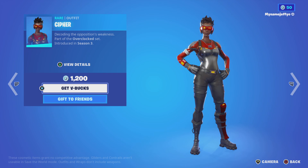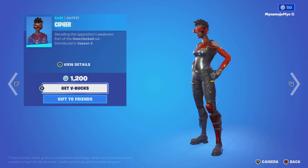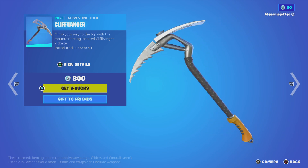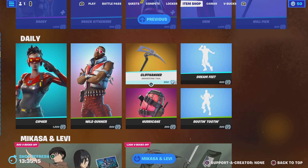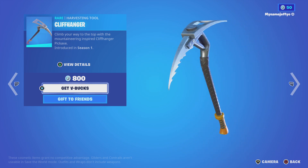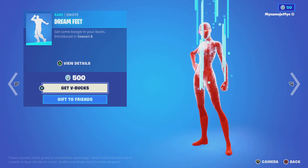Moving on, we've got the Cypher skin — very cool — and then we've got One Gunner. And then Cliffhanger — this pickaxe is great, I haven't seen it in ages. I don't know if it came on the article but I haven't seen it in a long time.